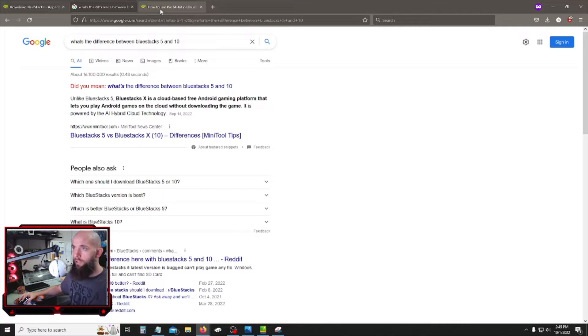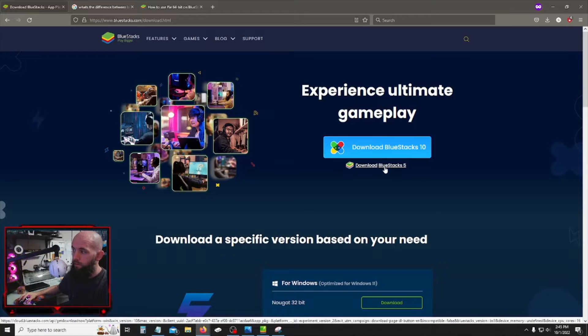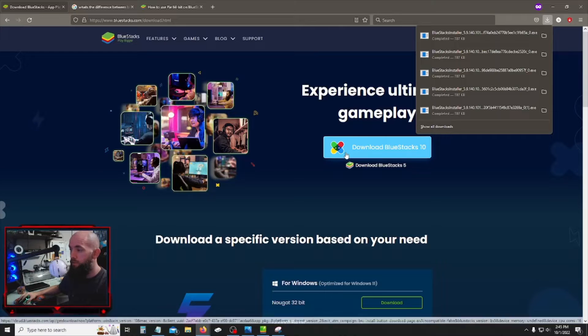For me personally, cloud-based doesn't work out well — a lot of games glitch and are pixelated with poor gameplay. I would rather download the game onto my PC. If you have memory, go with that; if not, you can go with the cloud-based option. I downloaded BlueStacks 5. You click on it and it'll install the program. If it doesn't pop up automatically, go to your downloads folder and it'll be the first one on the list.